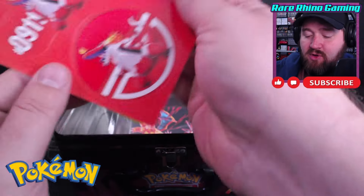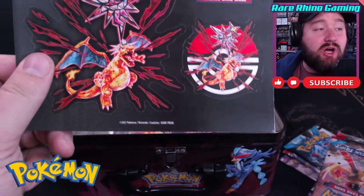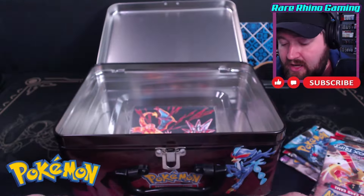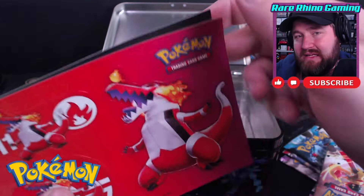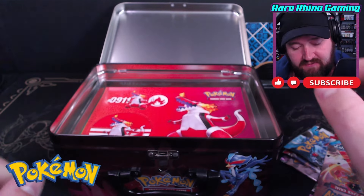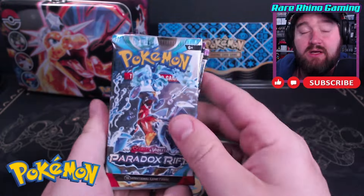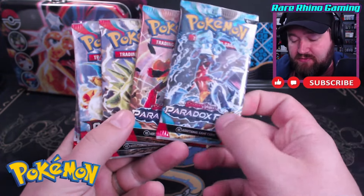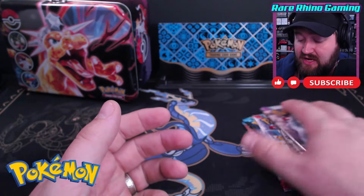The stickers this time feature those starters — you've got stickers of all the starters and then your cool Charizard stickers. So those are pretty neat. There is a mini folio card binder in here — I don't really use those, but they are a feature of the chest. The six packs in this chest are two Paradox Rift, two Obsidian Flames, and two Paldea Evolved.